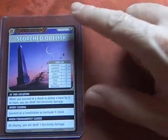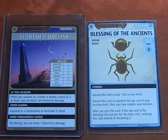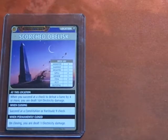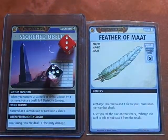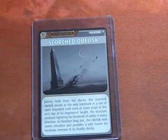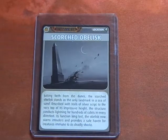Now, in order to successfully close this location, we need to succeed at a Constitution or Fortitude 9 check. Drealm has a Blessing of the Ancients, but his Constitution is only a d6, so we roll 2d6. We rolled a 5 — 6, 7, 8 — one away. But we have the Feather of Matt, and we bump that up to a 9. We barely succeed in closing that location on the last go. We win with 1 card left in our deck. We still have the Curse of Poisoning, but it's endgame.